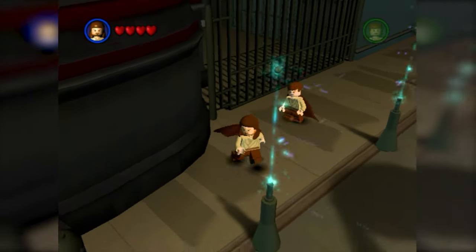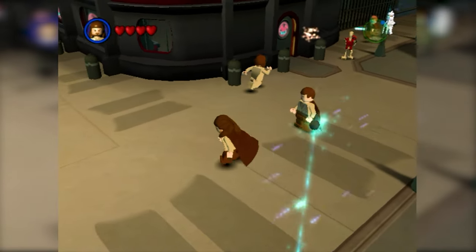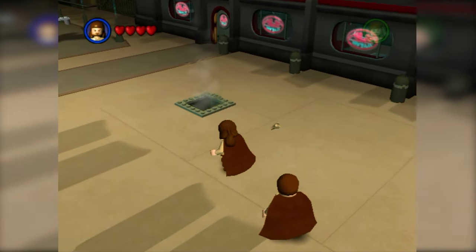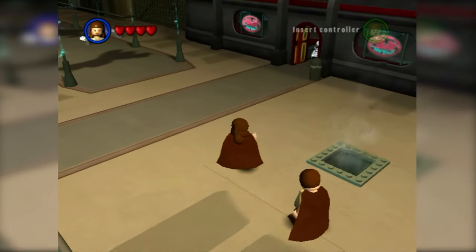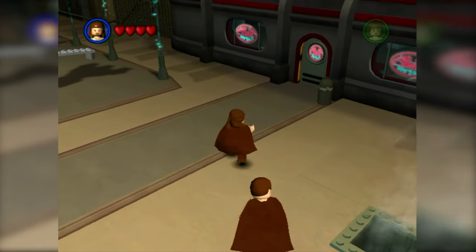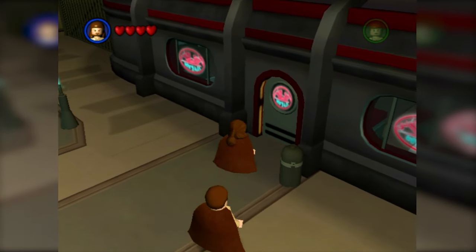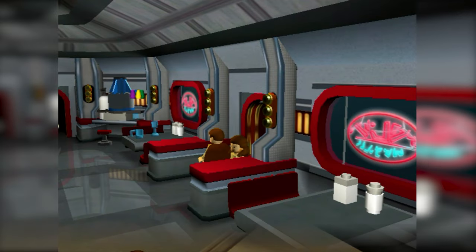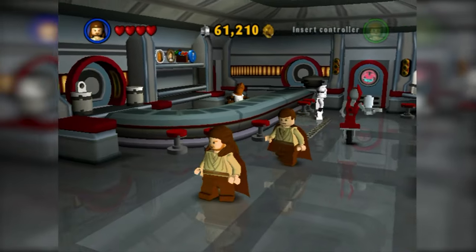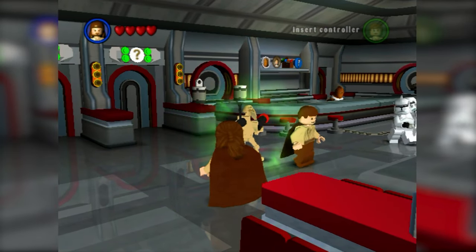I'm really excited and I hope that in Skywalker Saga they give us a little bit of a flashback to this Dexter's Diner from the original LEGO Star Wars game. Maybe even a bonus level that's a direct recreation with modern graphics — that would be pretty cool. I'm really hoping that on the Coruscant hub world of Skywalker Saga we see Dexter's Diner. This game's a classic. But yeah, that's pretty much it for this first episode of the series where we explore every hub world.